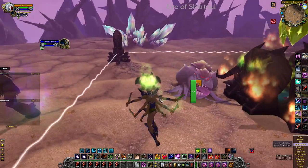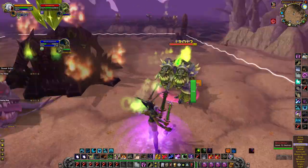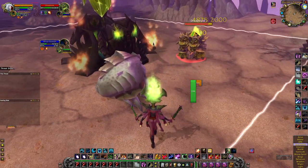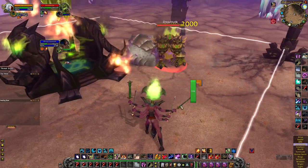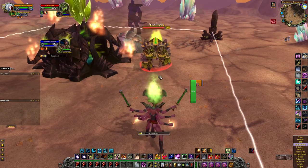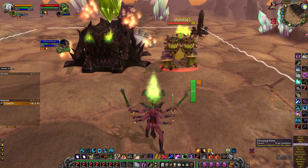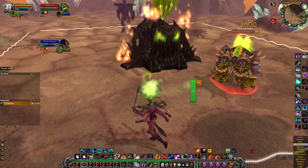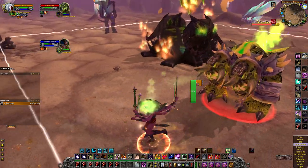Next up is the dog — he's pretty easy. He charges you and applies a bleed and a slow DoT. Just don't let him catch you. Put up your Shadow debuffs and keep hitting him with Flame Buffet to stack it. As soon as he charges and you see the DoT applied, use pet action button three to get rid of the debuff. My health's a little low, but as soon as he charges I'll switch to Shadow and get some healing done.